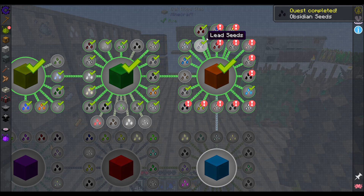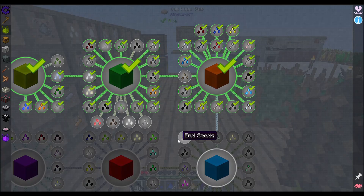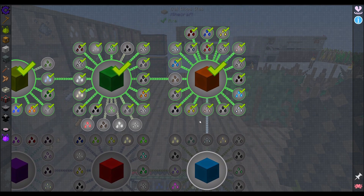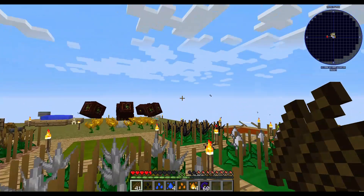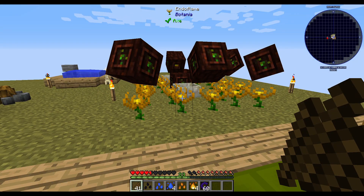Let's take a look at our seeds and make sure we didn't miss any. Collect our glowing. Awesome. Well, I think we're going to wrap up here with our lovely tier 3 soil, some great start on Botania, and all of the tier 3 seeds that we're going to get right now. Can't wait to see you guys in the next episode. Bye bye.